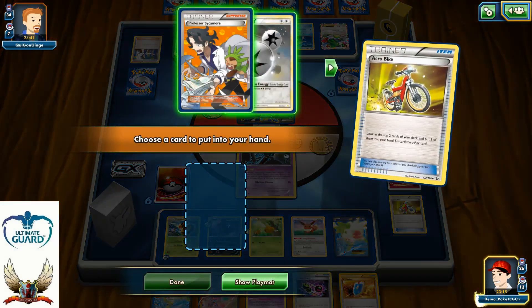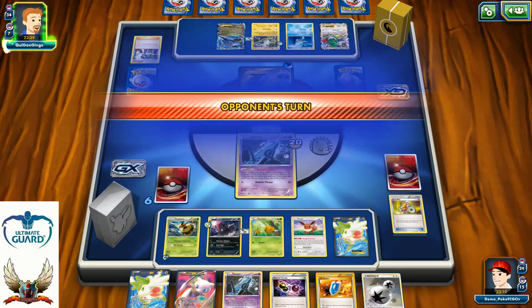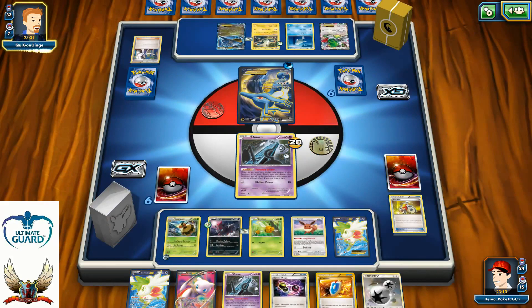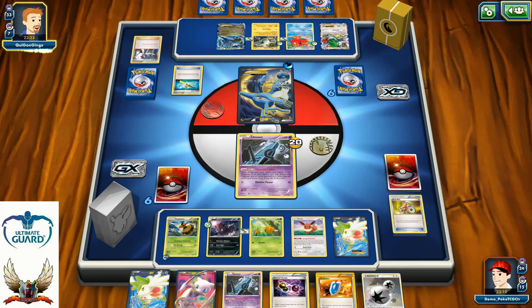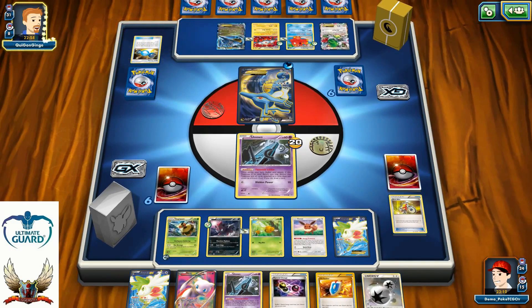Another Acro Bike, Double Colorless Energy — looks like I'm going to miss evolving Zoroark this turn. Only four Pokemon in my discard pile, and Float Stone number two is here for the Comfey. I enjoy playing the game when it goes 15-20 minutes. I don't like when you set up on turn one and the game is over on turn three — I prefer when both players set up and you need to calculate every step, pushing the deck to its limits.